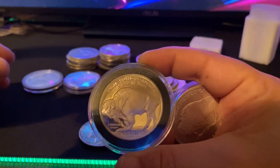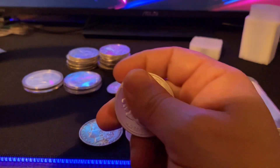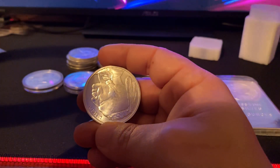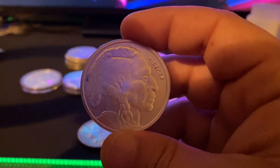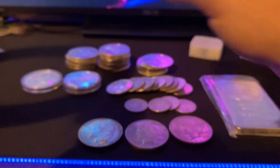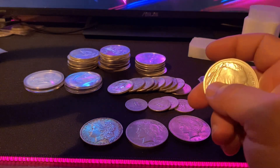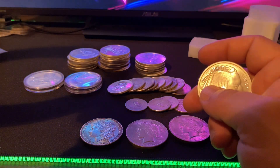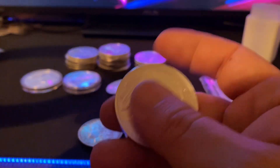You will pay more for government-minted coins because the government is putting their monetary stamp on it — certifying that it is pure silver and made by the US Mint. A lot of people prefer government-backed silver, which is why silver eagles, Canadian maples, Britannias, Australian kangaroos, kookaburras, and koalas are all popular — they are recognizable. Recognizability goes together with longevity, which is another very important thing when it comes to silver stacking.